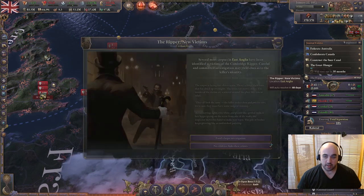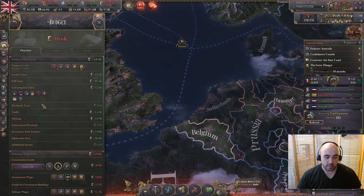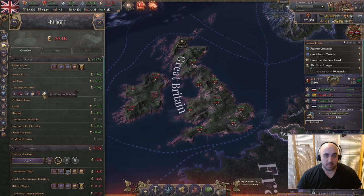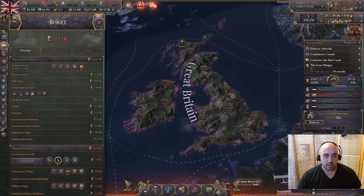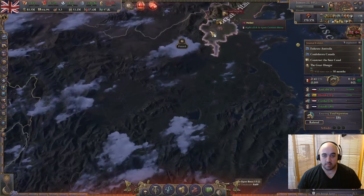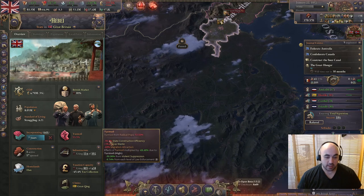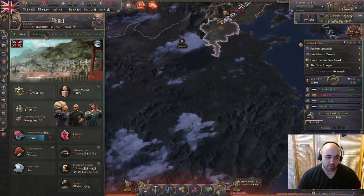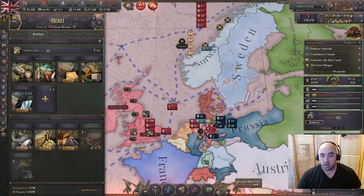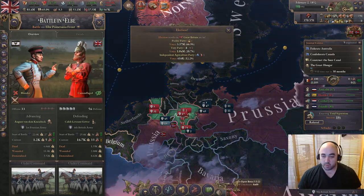We'll do a little diplomatic tour. We'll get rid of one of our consumption taxes - we have several not very efficient ones. Maybe we want to rethink some of our decrees too. There's violent suppression in Hebei with only 15% negative state construction efficiency, but it'd be much larger without it. As soon as it gets incorporated, we'll probably want to use the railway company. We will release Pomerania.